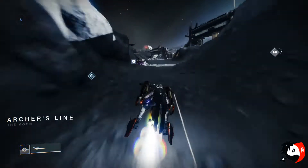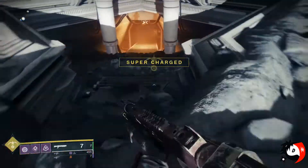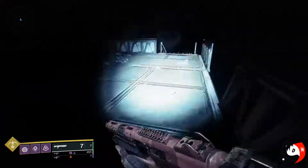To get to the bunker, simply make your way towards the left side from Eris Morn near the Archer's Line, and you'll see the bunker to the left as you're making your way towards where the public events usually happen or the Lost Sector is. It's easy to spot.